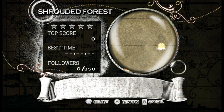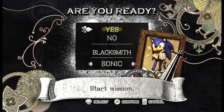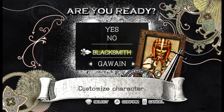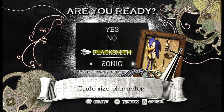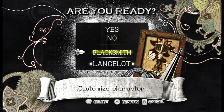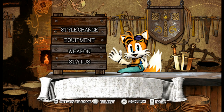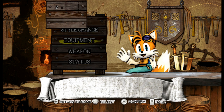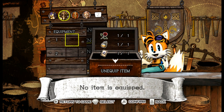Beat the clock - reach the goal before time runs out. Shrouded Forest feels like a Lancelot kind of thing. Does Shadow have his own equipment style change? Sonic's style can change here because of the different skills associated with it. But this is not Sonic that I'm using - you can see up there. He has a rose equipped.